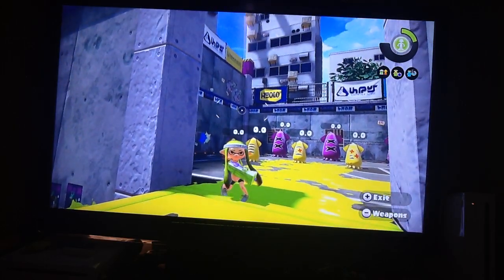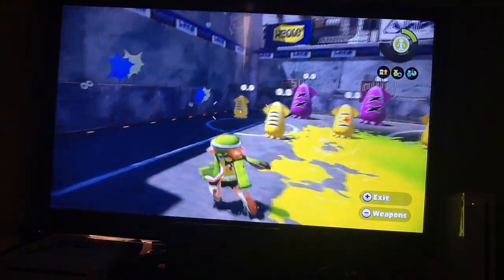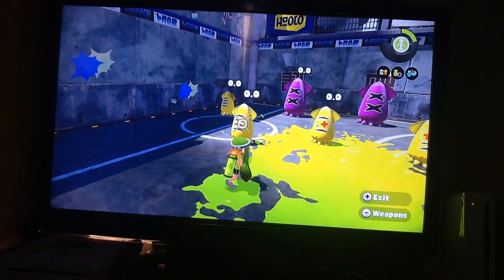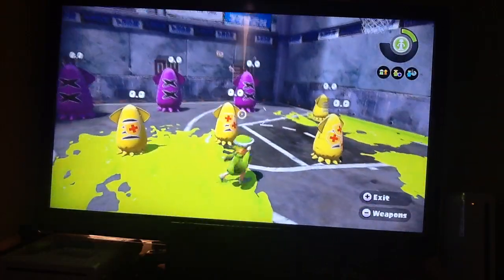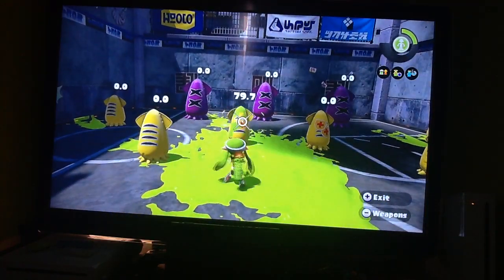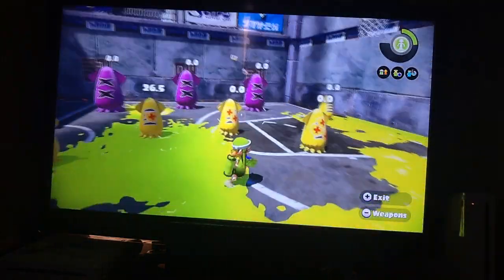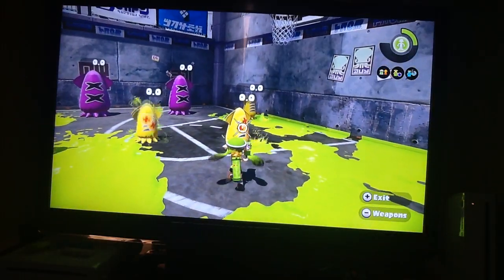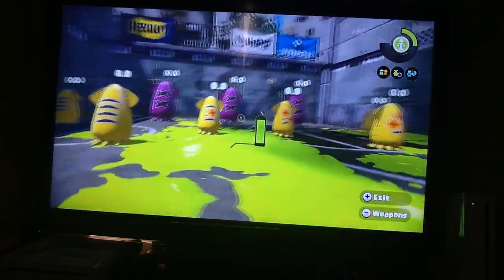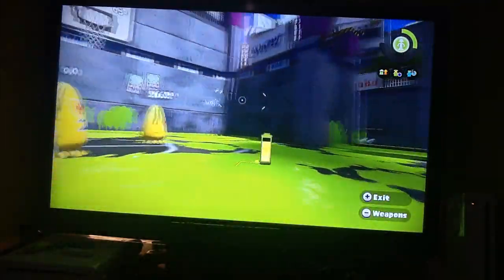These squids die instantly when they touch water because they are not normal squids - they can turn into either squid form or human form. In this training area you can see some crash test dummies - one with no defense up, one with one defense up, two, and three. With no defense up it takes four hits to kill, but with defense up you notice the damage drops from 28 to 26.5 to 25.4 to 24.5. The more defense up you have, the less damage you will take. Let's see if I can score a basket - yay, I scored a basket and also killed an enemy!